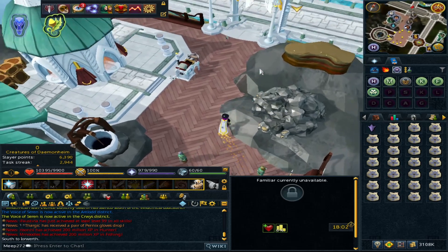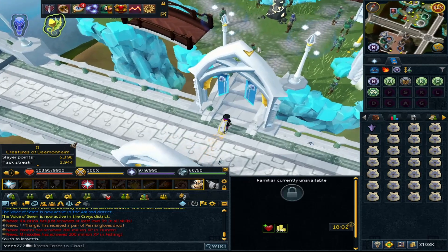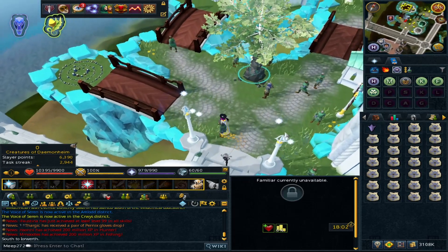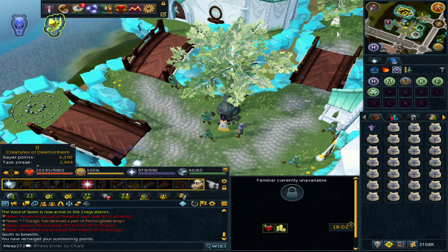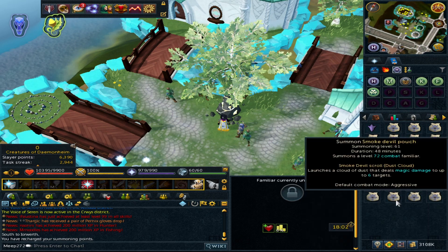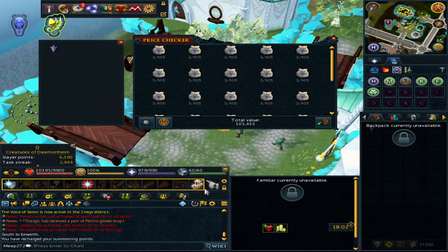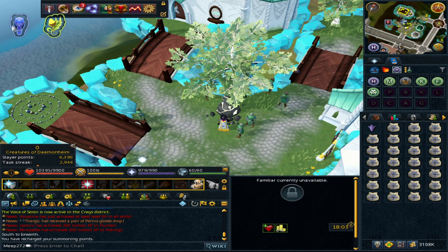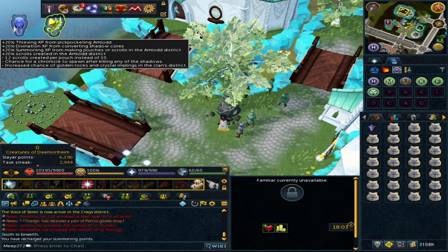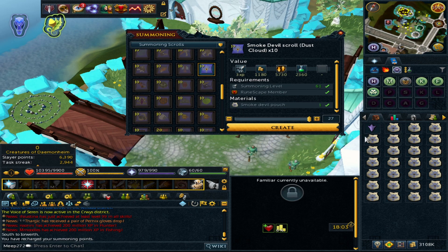I always bank in the Prifddinas area because it's the closest bank. There are other methods — you can use a crystal teleport to speed things up, and you can also use a beast of burden familiar like a pack yak or pack mammoth to carry more pouches to the obelisk at one time. I bought these pouches a little above mid, so that's 105k for the batch.